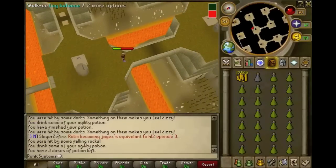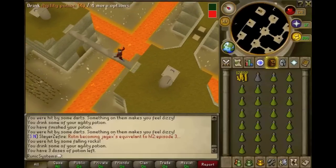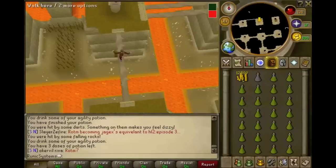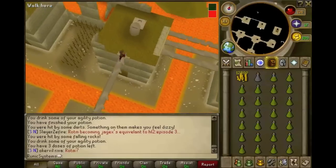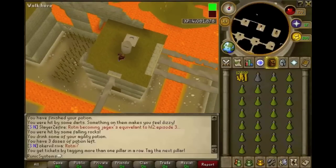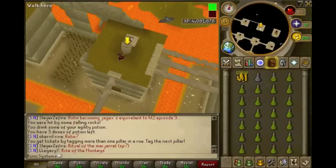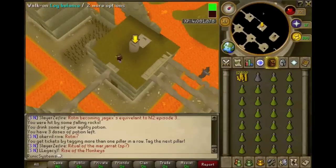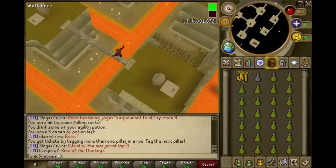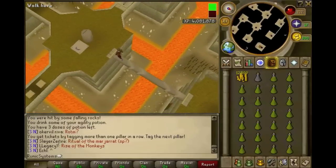Pretty much what you do is just tag these and you get tickets, and for each of these tickets you can trade them in for prizes and experience. You do also get some experience from getting to the pillars just from the obstacles. But yeah, it's alright. I should have brought some food — I forgot that you take damage here, but whatever.